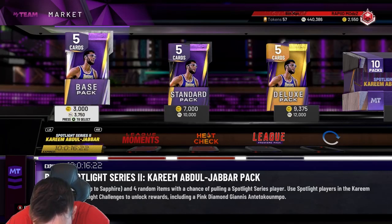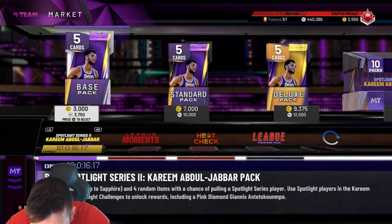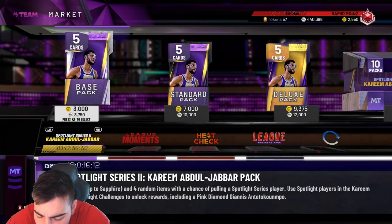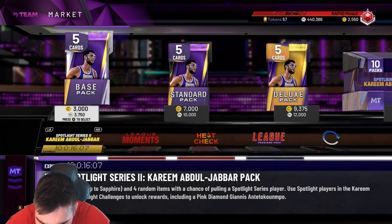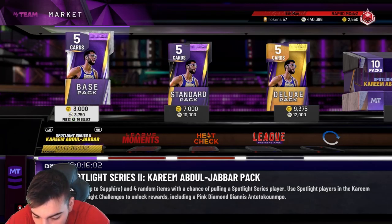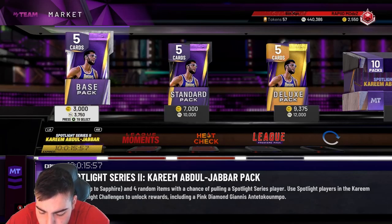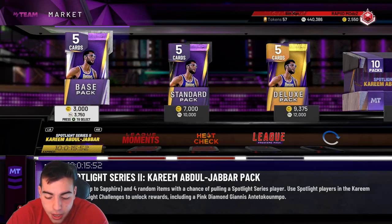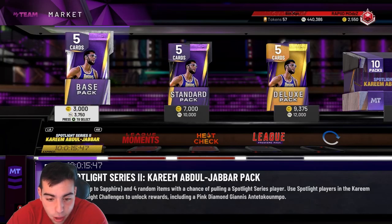Let's go over the shooting badges. Hall of Fame: difficult shots, tireless scorer, catch and shoot, clutch shooter, dead eye, green machine, range extender, slippery off ball, volume shooter, flexible release — those are all Hall of Fame. Then corner specialist, deep fades, hot start, pump fake, menstrual and quick draw are all gold. Playmaking: he has Hall of Fame ankle breaker, and he has Hall of Fame clamps. GGs in the chat — he is probably one of the best cards in this game.